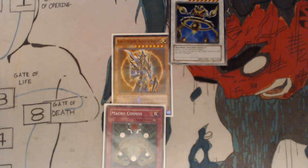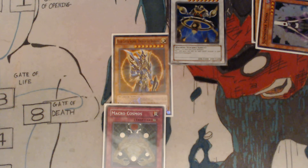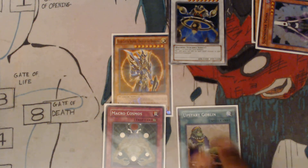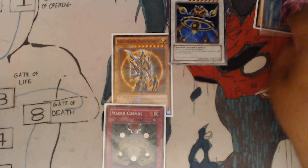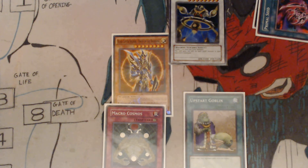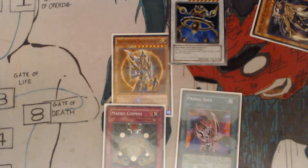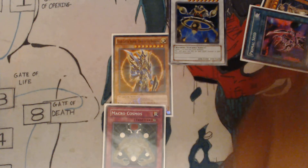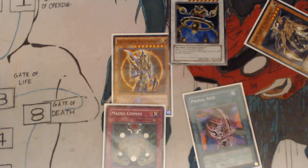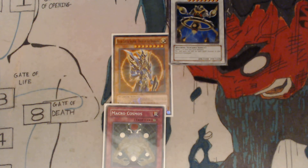Your other possibility, under these same circumstances, is Upstart Goblin. You activate Upstart Goblin — give your opponent 1000 life points, you draw a card. Primal Seed: grab your Upstart Goblin and one of your banished cards; this gets banished. Upstart Goblin — your opponent gains 1000, you draw a card. Primal Seed: you grab your Upstart and your Primal Seed; gets banished. Upstart, you draw a card, they gain 1000. Primal Seed, Upstart, Primal Seed, Upstart, Primal Seed — and you do that until you draw all five pieces of Exodia.